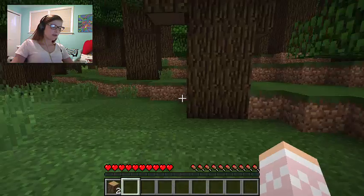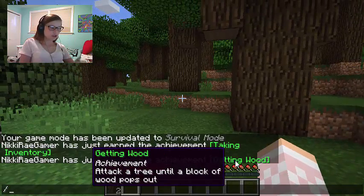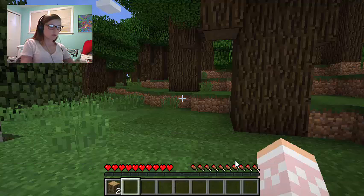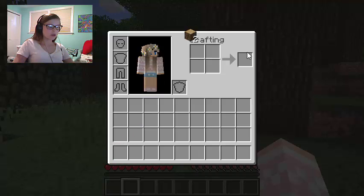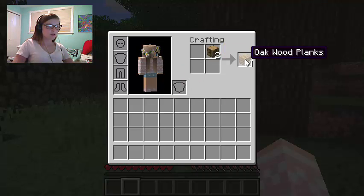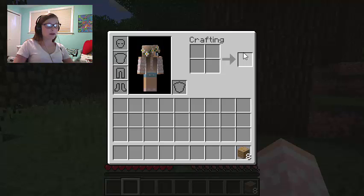Say you need to craft a crafting table because you got the achievement 'Getting Wood.' You can go into your inventory with E, and you can just hover — you don't need to click and drag. You can place your wood planks in the crafting grid and shift right-click on the result in the result box to quickly grab everything.